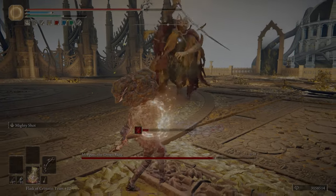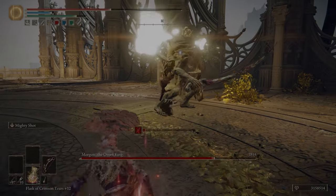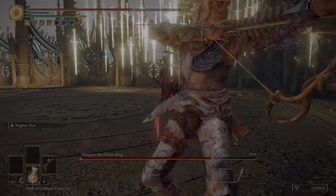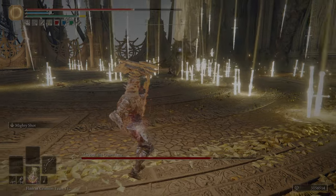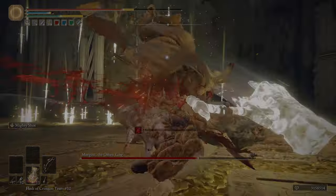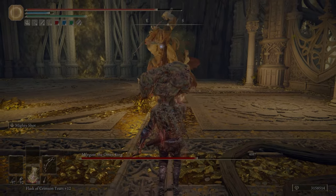The Black Bow is a bow that has the light bow moveset, however it has the standard bow damage, which makes it very good. The Serpent Bow is a unique bow and a unique weapon, as far as scaling goes. It is a bow that scales with dexterity, strength, and arcane. However, the arcane does not affect the damage of the weapon.